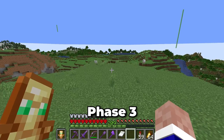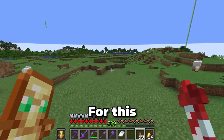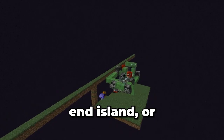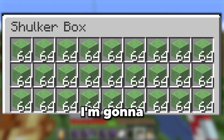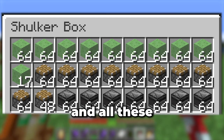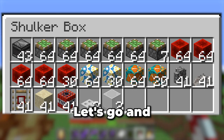Phase three involves me building the insane machine that will remove all of this terrain. I have two options: I could build the machine I used to destroy the end island, or I could build a world eater. Since I want to collect every ore within this area, the world eater will be the way to go. For this world eater, I'm going to need two shulkers of slime blocks, half a shulker of pistons, and all these other resources totaling 4,432 blocks. Let's go and collect them.